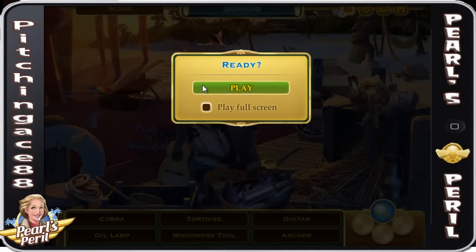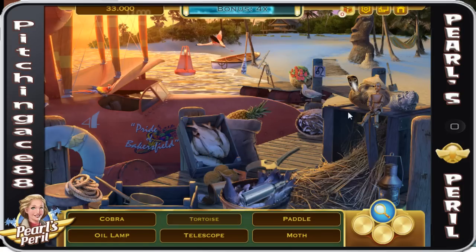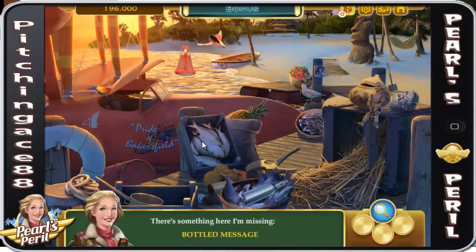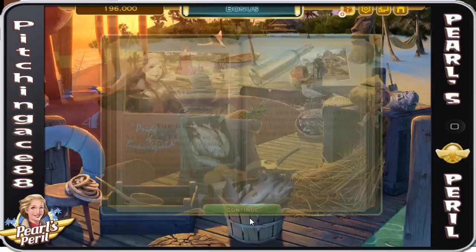Let's go to the beach and play. There's always going to be new things — guitar, cobra, woodwork tool, anchor, tortoise, paddle, oil lamp, sandcastle, telescope, and moth. Find the last clue: bottled message, right here. When I was a girl I would write love letters sealed in bottles and hurl them into the sea. Strange coincidence that the letter in this one regards my girlhood crush on Leon. That's interesting.